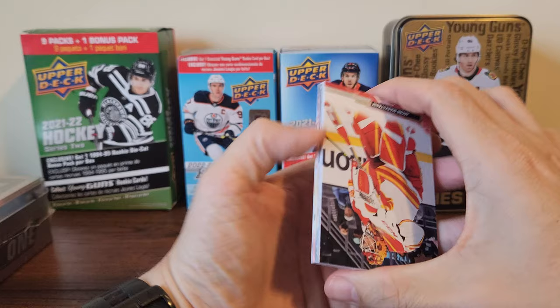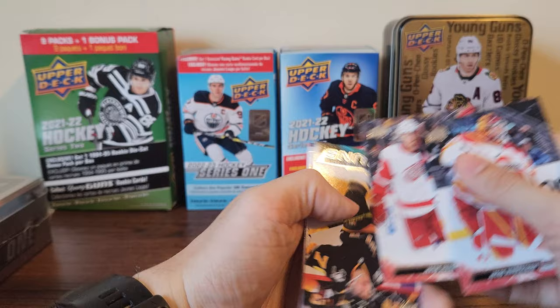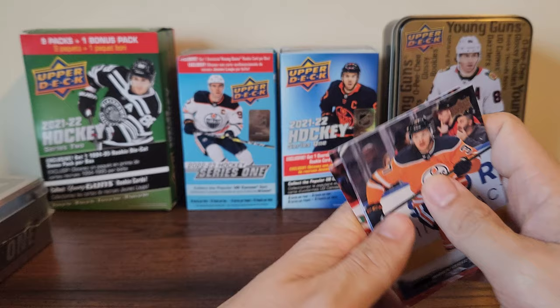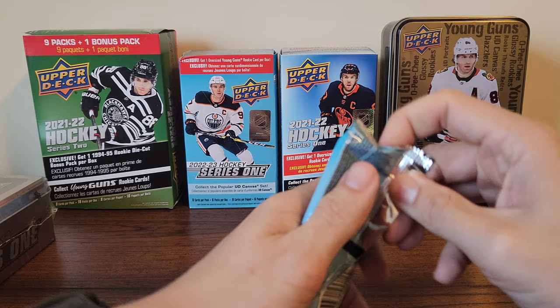Jacob Markstrom, Shcheglov, Verana — and pulled him already as well — Valtteri Puustinen. Fogle, Svechnikov, Bratt, and Nylander. Last pack.